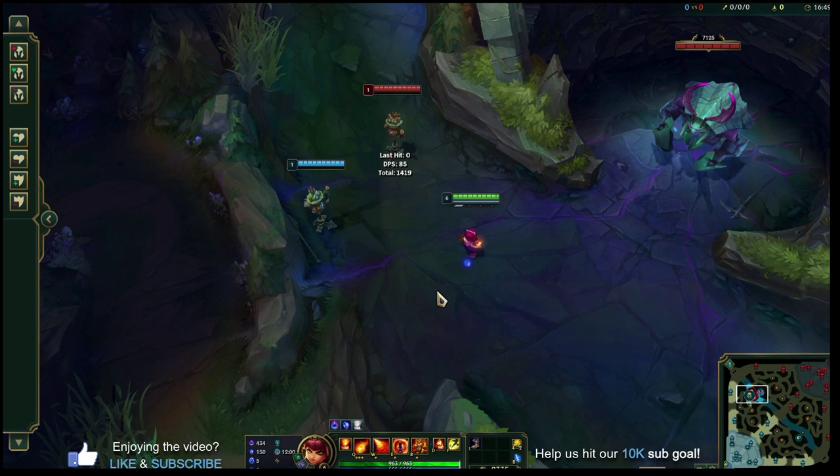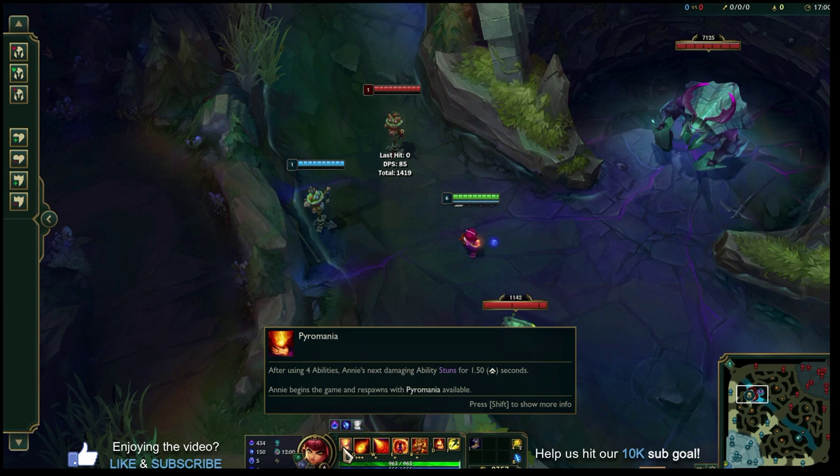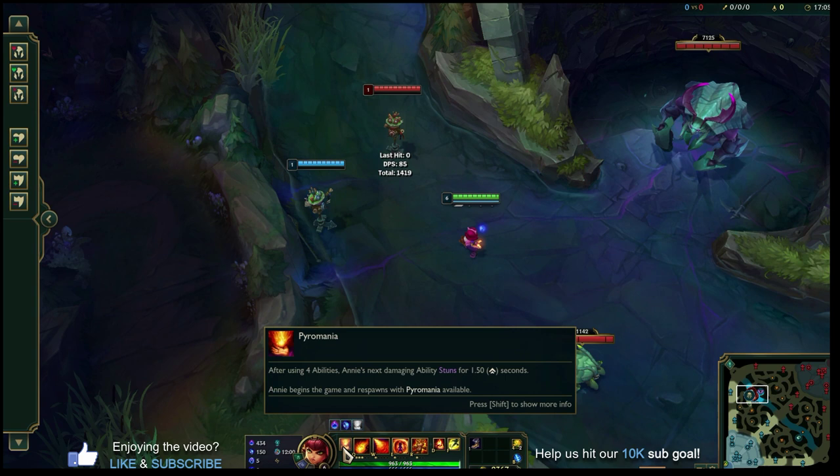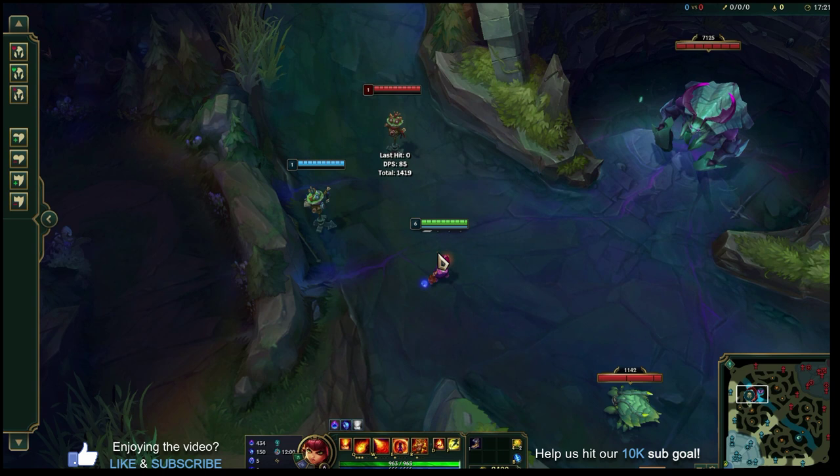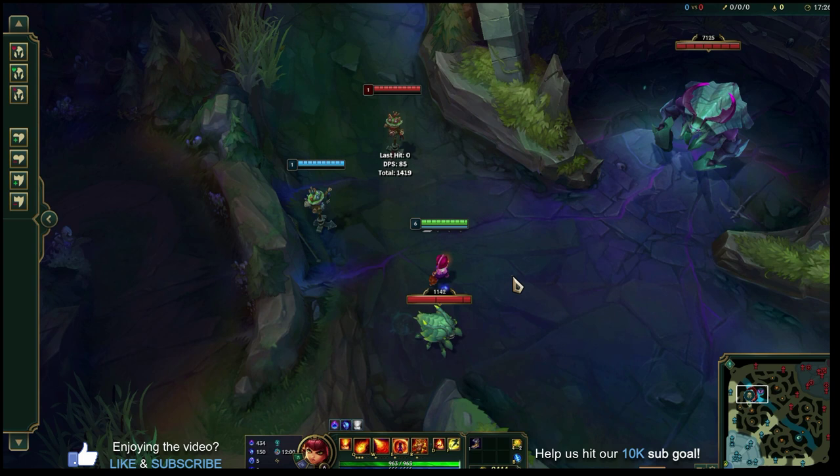Let's talk about Annie's abilities and a basic combo to one-shot enemies in lane. Starting with her passive, Pyromania: after using four abilities, Annie's next damaging ability stuns for 1.5 seconds, and Annie begins the game and respawns with Pyromania available. This was the buff that really turned Annie into a very powerful champion in Season 13 — being able to stun someone with a point-and-click ability is very powerful.